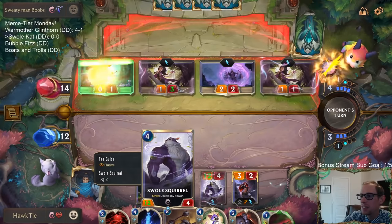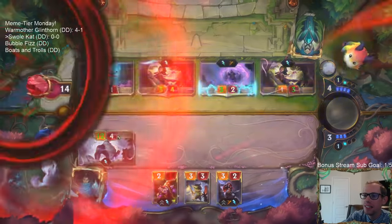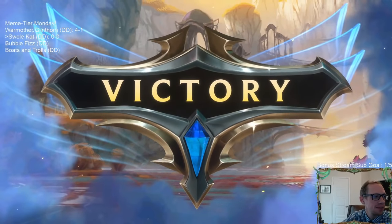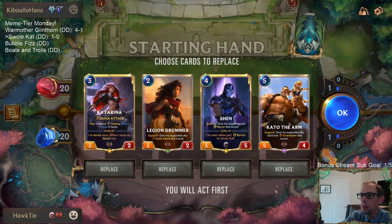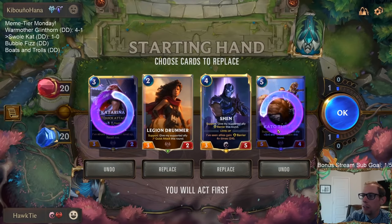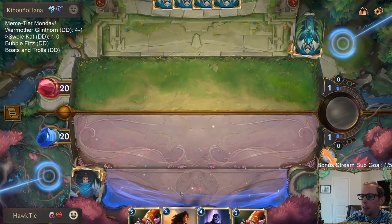I've never seen a Squirrel look like that! The Swole Squirrel is getting swole. We're going to have Might and Overwhelm next turn. Trundle, Aurelian Sol... all right, we're going to get this Squirrel real swole. I definitely see Cat-o being good with Overwhelm against smaller blockers and stuff. I just don't really want to keep a five-drop, and Katarina is a late game card - that's not a turn three play. Man, this hand could really have used a one-drop.